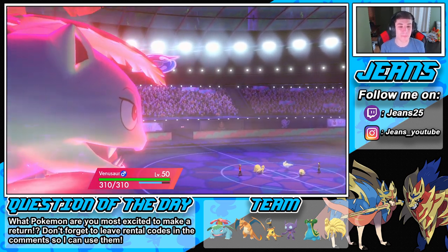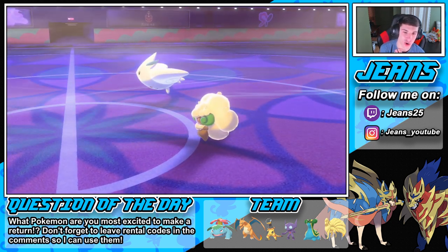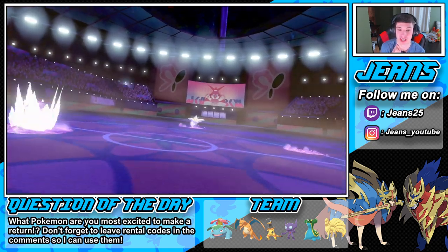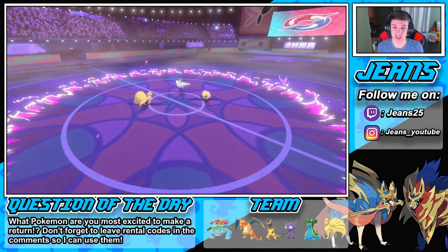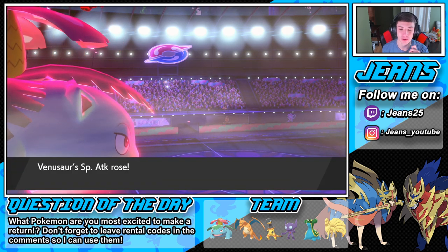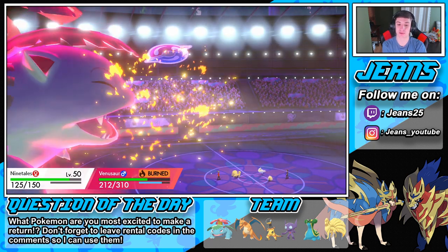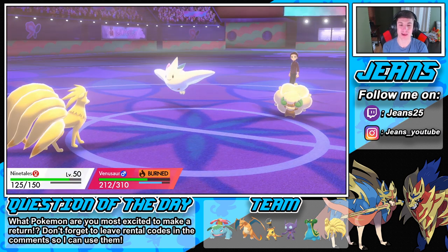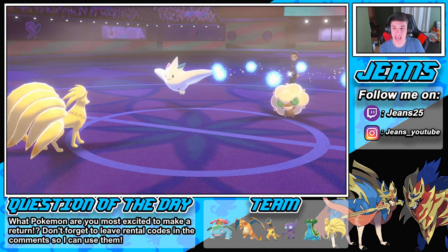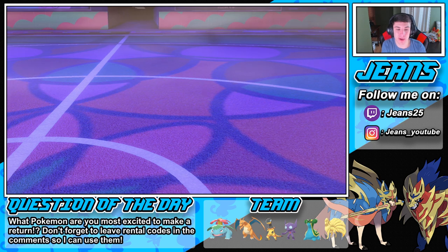Let's go Venusaur - 310 HP, he's huge! Prankster Tailwind goes first, that's fine. What is Togekiss rolling into - a Follow Me? Maybe a Yawn? Let's see Max Ooze - this could potentially kill! Venusaur with some damage, heat wave flies through. Hopefully we go before the Togekiss and take him out because we have our special attack boost now. The heat wave does roll through, Venusaur eats it up - tanky boy! We could potentially get a double kill. We get burned? Luckily we're not a physical attacker. Venusaur gets burned right off the rip but look at that damage - brings it down to a sash! Venusaur coming up big, we are plus one on special attack.